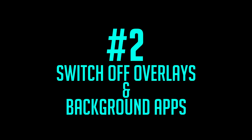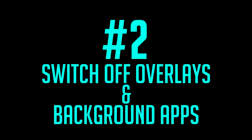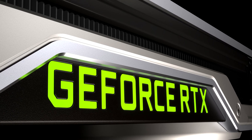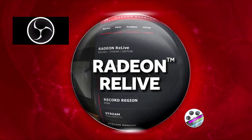Step two: to ensure you get the most out of your PC whilst you game, I highly advise that you switch off every overlay and background application while you play — things like Steam, Nvidia GeForce, Xbox Game Bar, Discord, even RivaTuner and any others that could affect performance while you game.